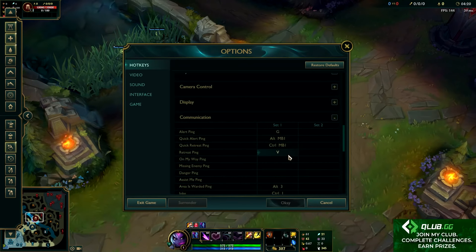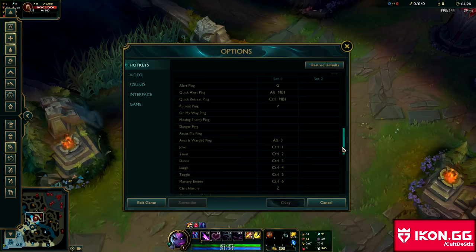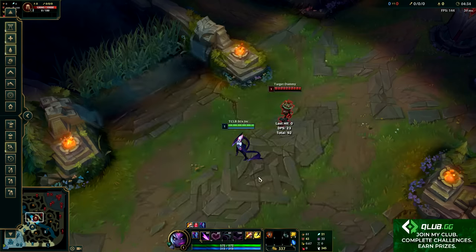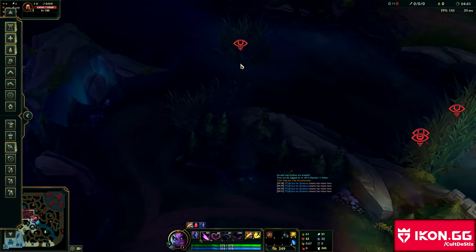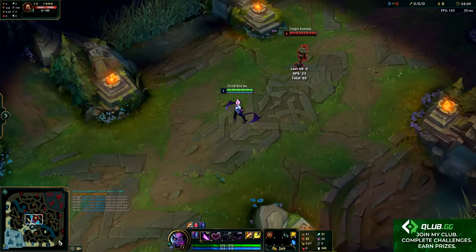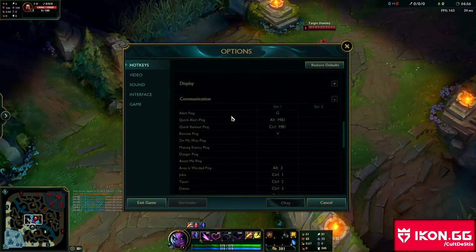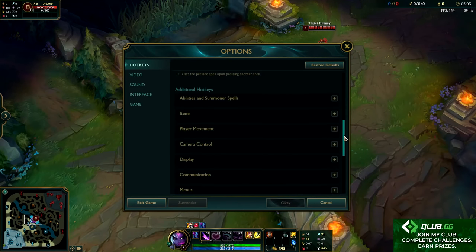Next up in the communication tab, there's one thing you're going to want to add: the area is warded ping. This isn't naturally bound to anything, so the only way to use it is to come in here and set it to something. I have it on my mouse button, which is Alt+3. So if I'm playing bot lane, support, mid, whatever, and my jungler wants to gank, I can ping out that this area is warded. It's more useful as a laner to help give roamers and your jungler more information. It can really help boost your win rate by at least a couple percent if you start using it consistently.